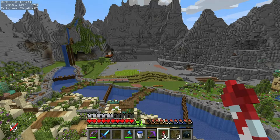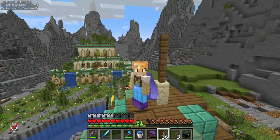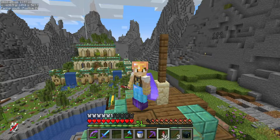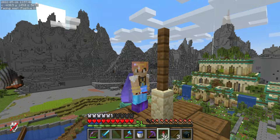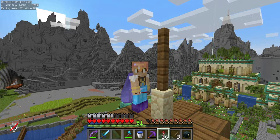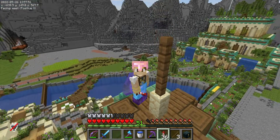Well friends, look at that — we have torn down the entire temple and now we are looking at some very ugly stone, so we definitely need to fix this. In order to do that we're going to have to do a lot of resource gathering, because the palette is going to be very similar to the palace and this village here. We are going to need a lot of spruce wood, a lot of sandstone, smooth sandstone, oak wood, birch wood — all of that kind of stuff.